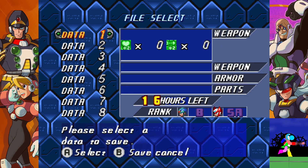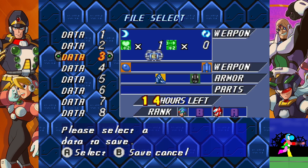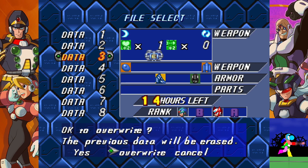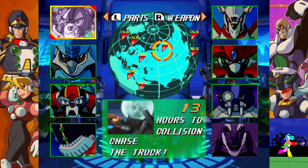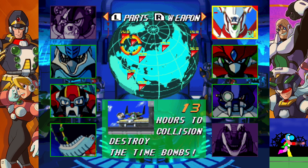I think I'll save using the same file as last time. Okay, back to business. I think the next on the least backtracking list is Spiral Pegasus, so I'll go there right now.